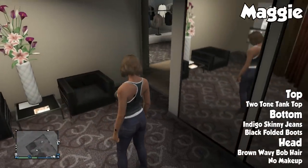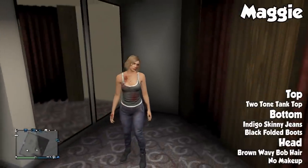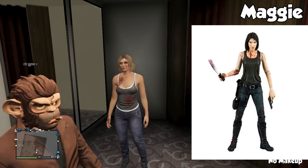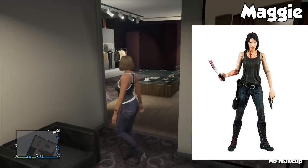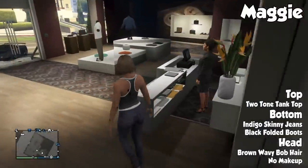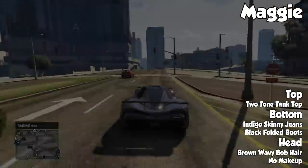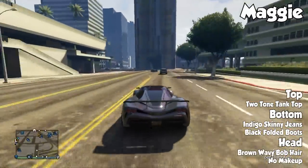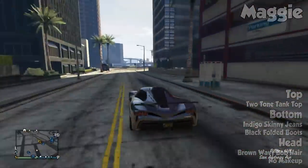For the head, go with the brown wavy bob hair. I decided to go with no makeup just because, you know, zombie apocalypse — you're probably not gonna be wearing too much makeup. It's actually kind of funny because for some reason I had a bunch of blood all over me, so it kind of added to the whole outfit. Definitely a fun outfit again if you like The Walking Dead and if you like Maggie. Although the shoe situation is kind of odd, I still think it's pretty cool.